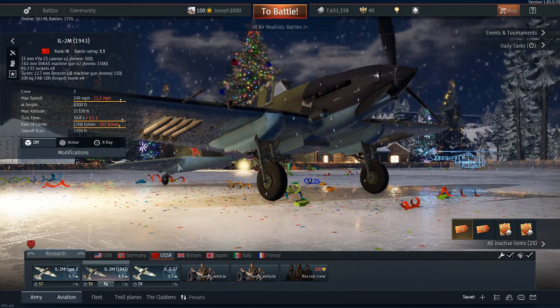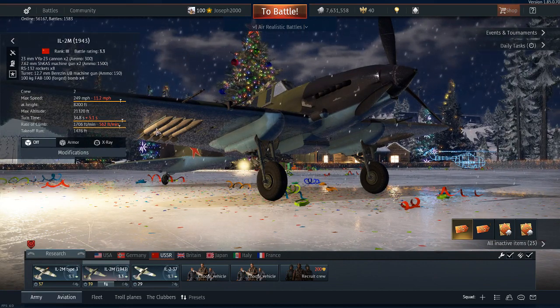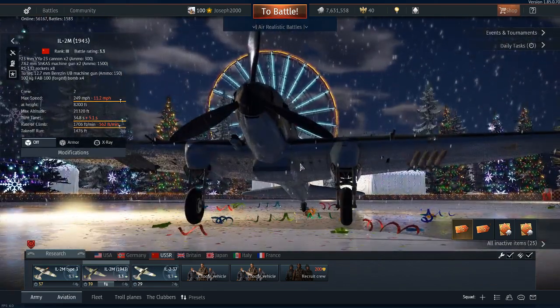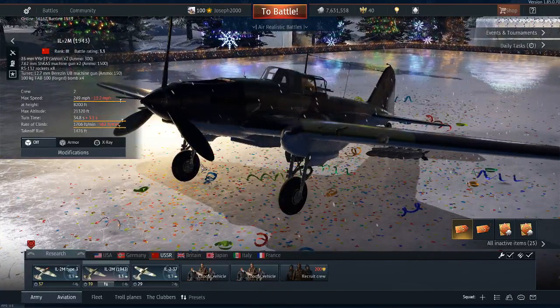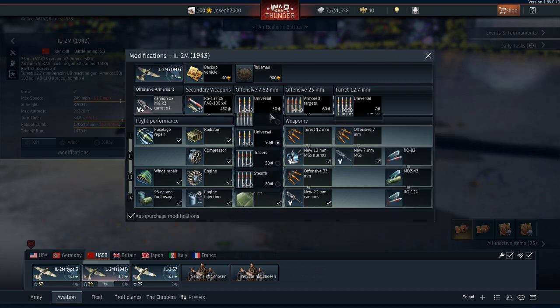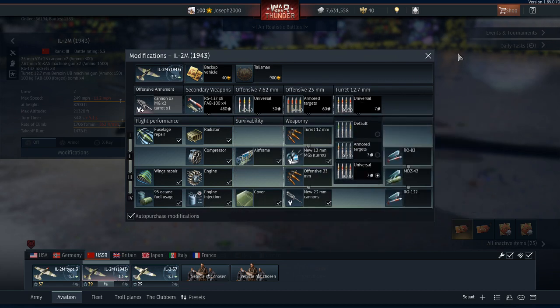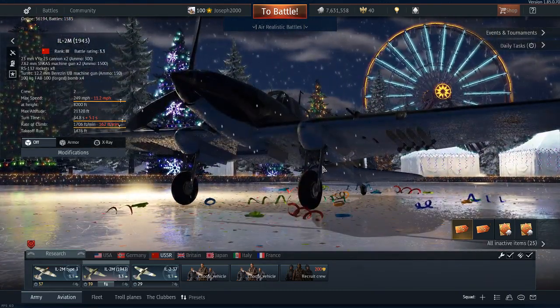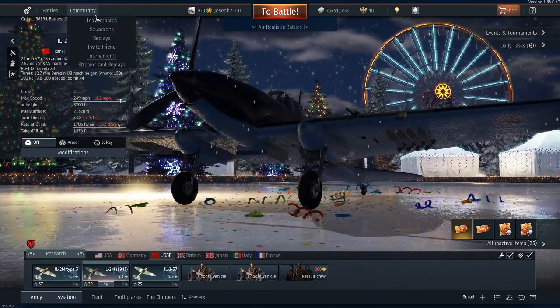The loadout I use in this battle: I use the RS rockets — 8x132s and the 4x100kg bombs. For the 23mm cannons I load armoured targets, and the 7.62s I load universal. The tail gunner has universal as well. My IL-2M is fully spaded, but I prefer to use this aircraft because I like it.